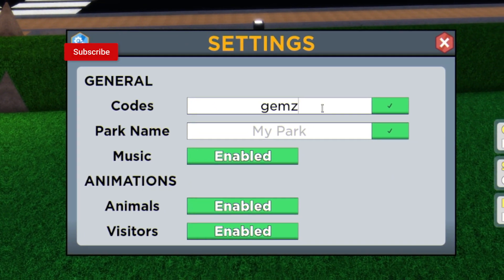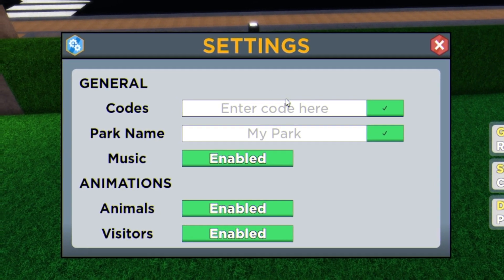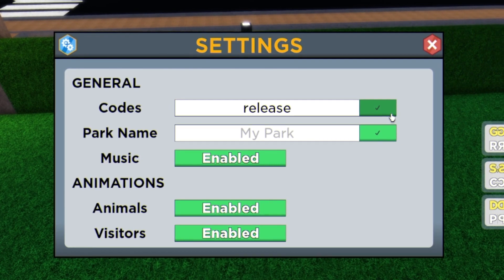The first code today is going to be 'gems_for_underscore'. Click on the tick and that one is going to give you 30 gems, which is pretty nice. I also want to try the code 'release'.